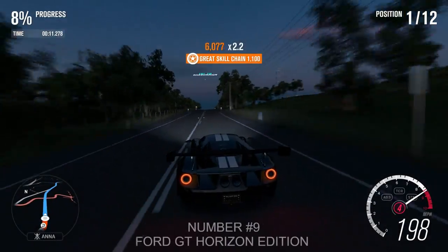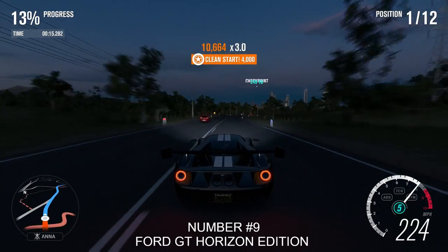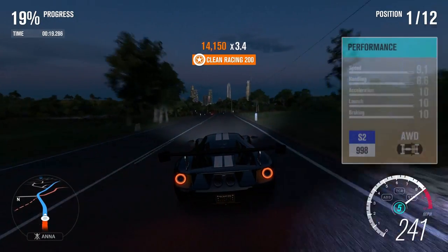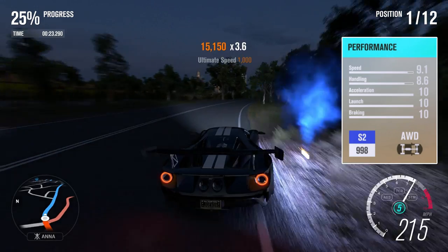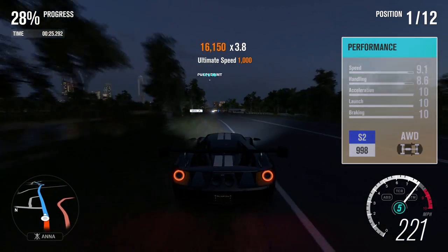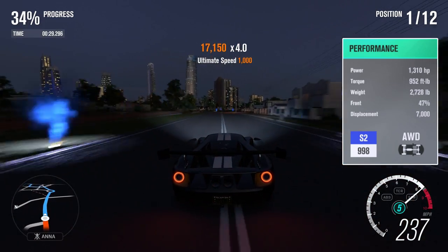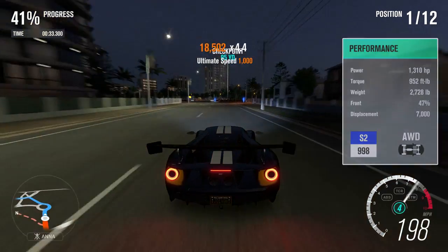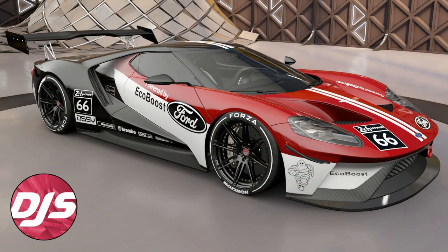Number 9: Ford GT Horizon Edition. This car can be a complete powerhouse if you want it to be. Completely remove all grip and you can make it into a straight-line monster. However, this tune has been built to do both — it won't win any drag races, but you can still reach 270 miles per hour while keeping all grip in the corners. This car can be won in both wheel spins and auctions. Also, if you fancy a new design, I've made my own custom Le Mans livery to go with it.